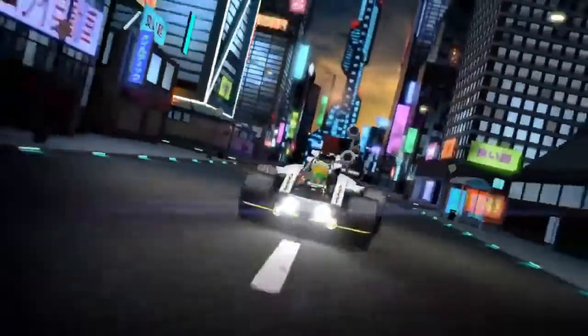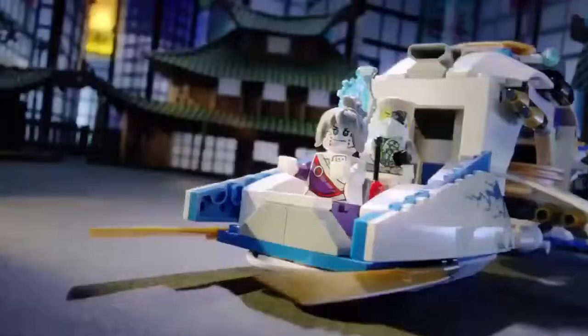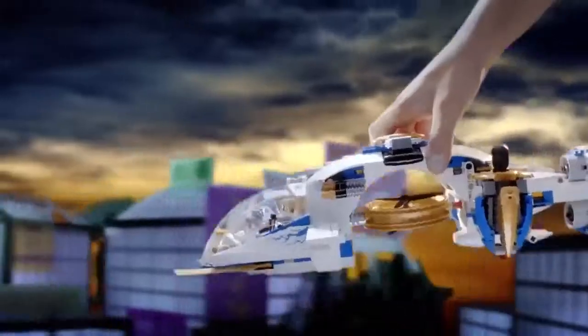New from Lego Ninjago, the Green Ninja has been captured by the Mech Dragon. To free him, you can build the Ninja Copter, switch to attack mode, and fly into battle.